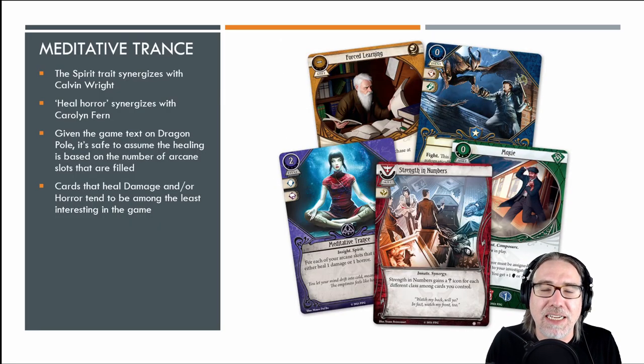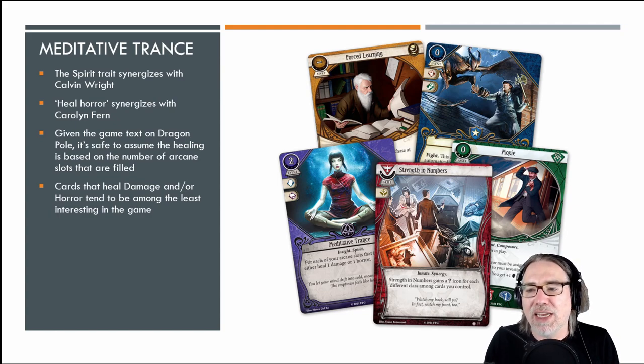FFG spoiled probably more than a dozen player cards in their preview article for the investigator expansion for Edge of the Earth, and we are going to run through them in this part three. There are almost 40-plus investigators at this point, so apologies in advance if I fail to mention a combo. I will do my best but I'm going to try to move through these fairly quickly, because there are a lot of cards and we don't know the entire contents of the expansion.